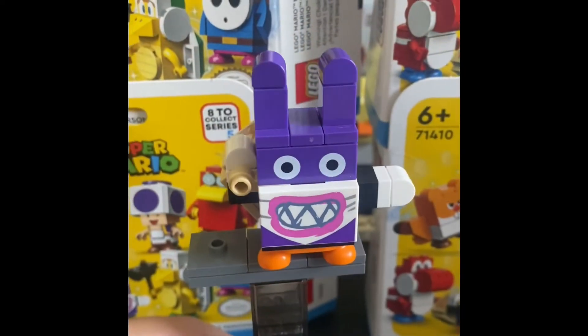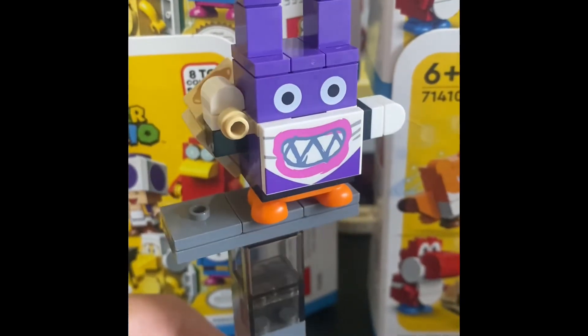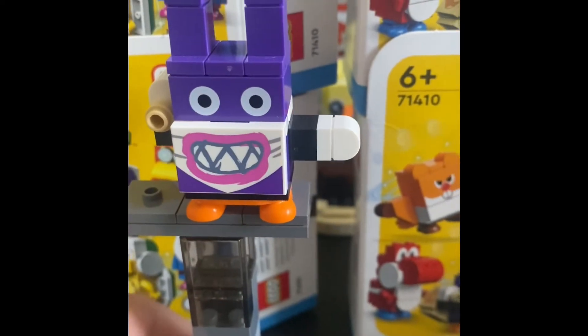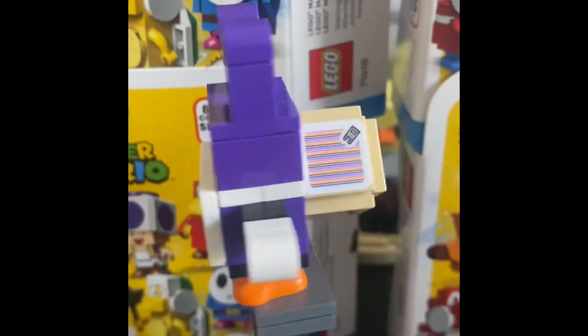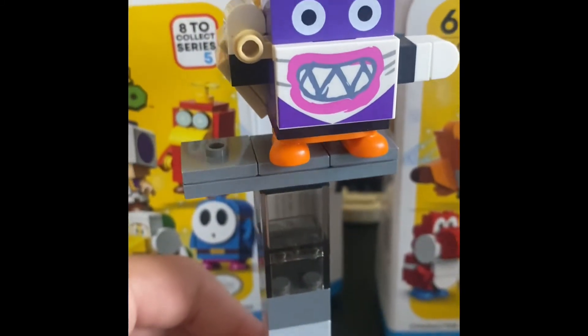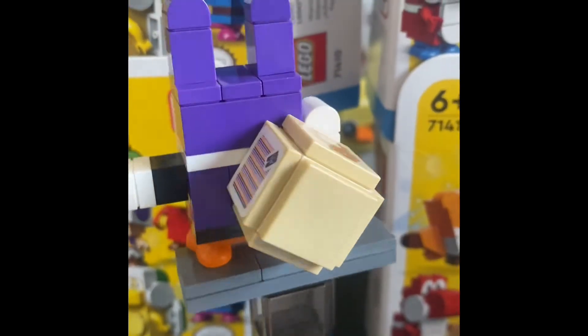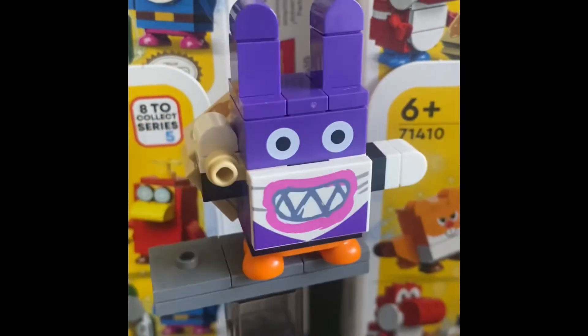And now here we have Nabbit — he's interesting. The face is different. We have a hand going to the right. He's pretty much purple everywhere except for some white. We have orange feet, then a little bag with a mushroom on the top. We have a good old action brick. And this will be Nabbit.